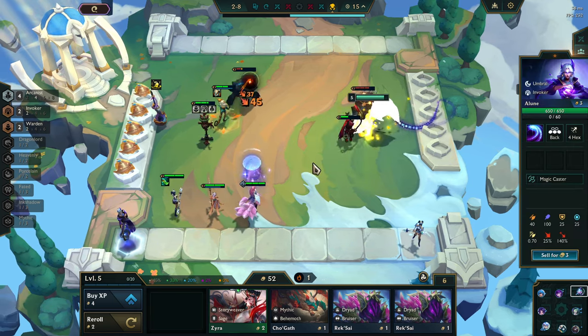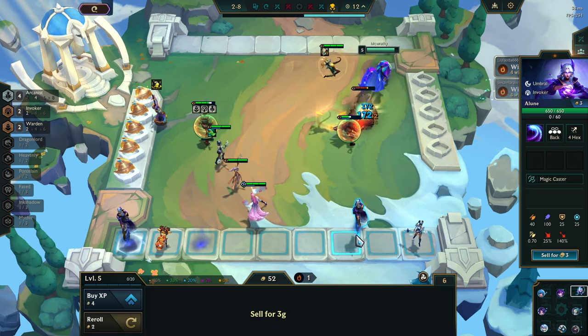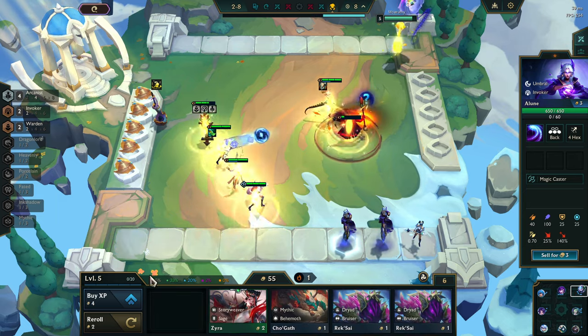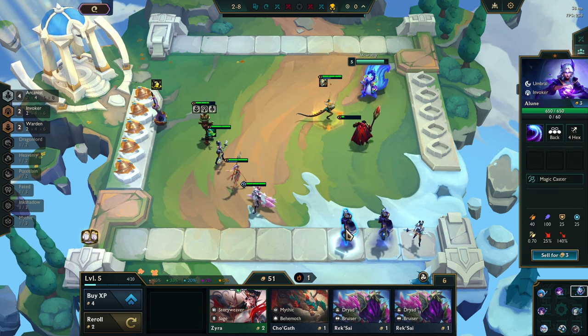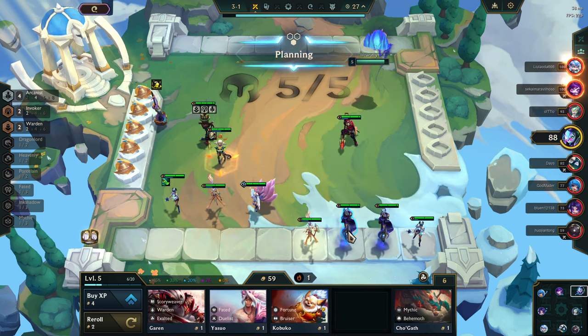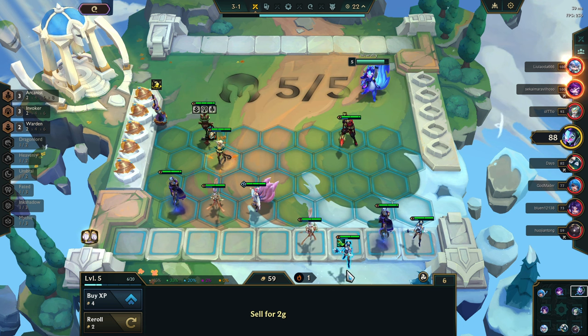An Elune — you shouldn't have. Another Elune — you shouldn't have. And a Tristana, thank you. I really need items. Getting two Elunes is really nice. However, I actually really kind of need items for my other guys.